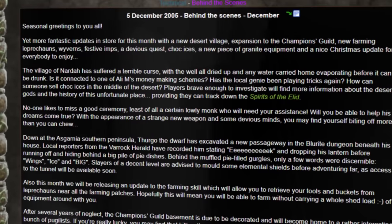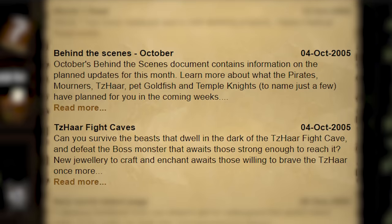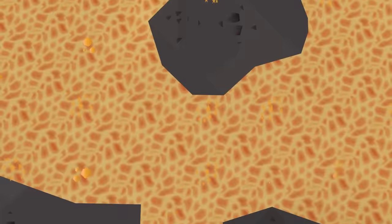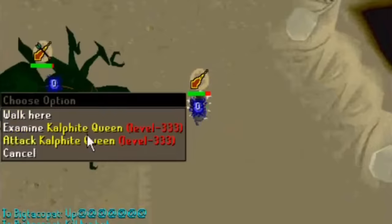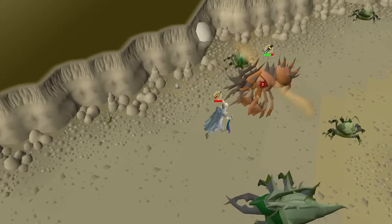Jagex actually did do behind-the-scenes news posts for some updates, and the Fight Caves was in one, but it released the same day as the caves came out. The only new piece of information in it was that the final boss was a creature named TzTok-Jad. Jad was said to make the Kalphite Queen, the strongest monster at the time, look a bit imp-like. And that's a boss that players still struggle with today.